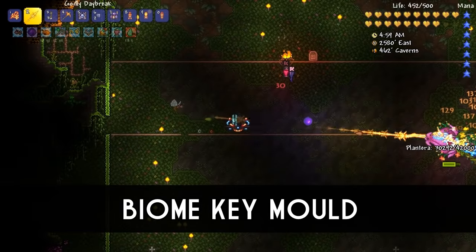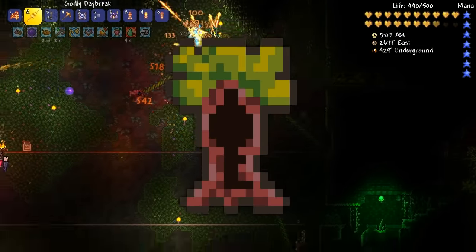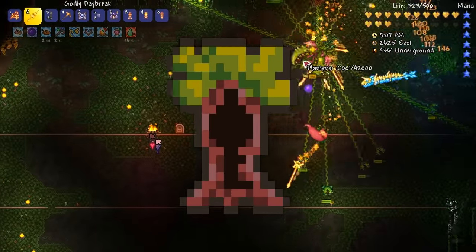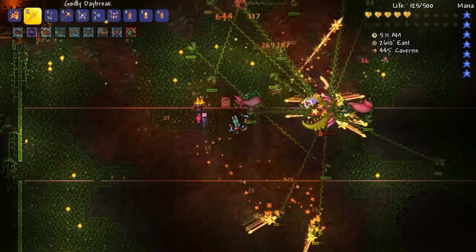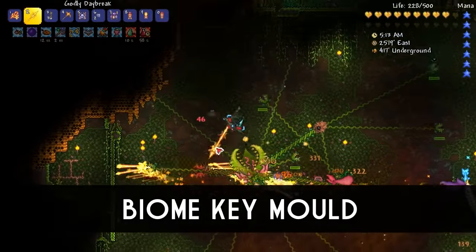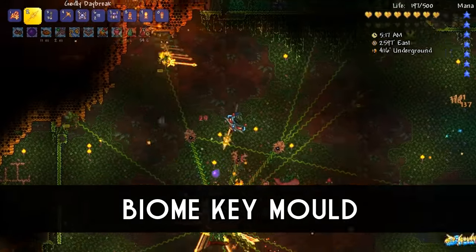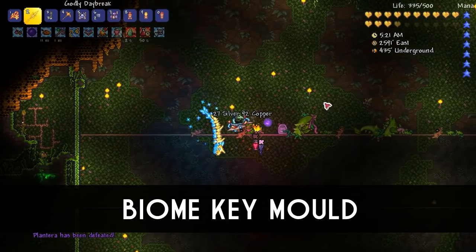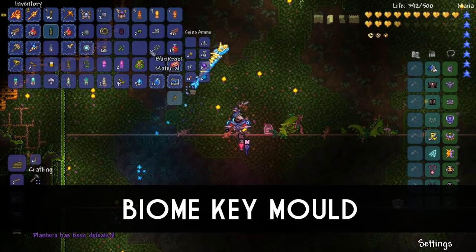If you've only just started playing in Terraria 1.3, essentially the mould would be used to make a key that would open one of the various biome chests in the dungeon. This was most likely removed from the PC version since the crafting recipe was a little expensive — requiring a temple key and 5 of each of the mechanical bosses' souls to craft. A newer, simpler way of doing this is by dropping a normal key and not allowing players to use it until they have defeated Plantera, making the whole process much easier.